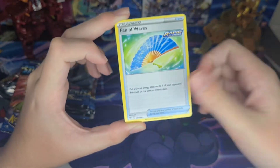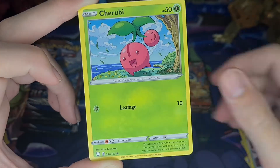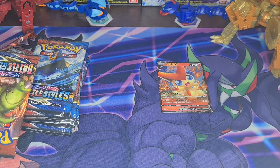Pack two: Gerda, Cedro, Fan of Waves, Remoraid, Onyx, Marlwild again, Cherubi, Pratt-Therisu, Soulwood and Shieldbert — I hate that card so much — and a Lickie Lickie.